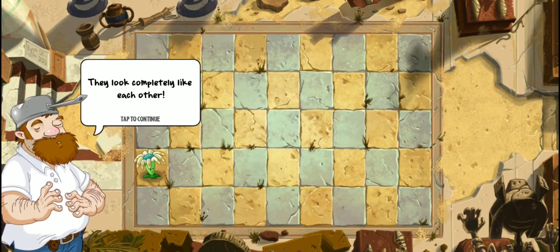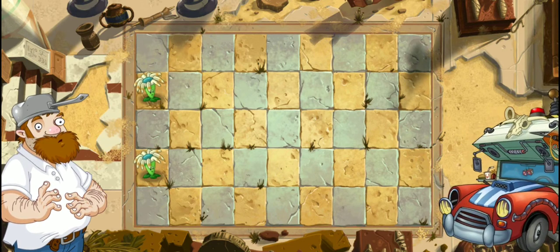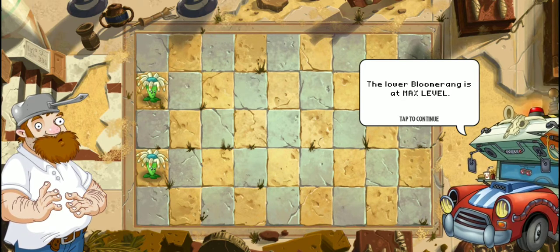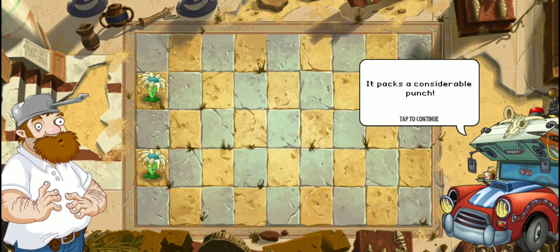Okay, two Bloomerangs — they look completely like each other. Indeed they do, User Dave, but they are not. The lower Bloomerang is at max level. It packs a considerable punch. Observe.